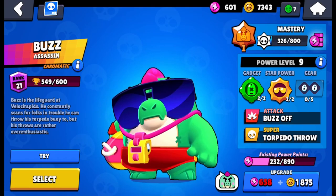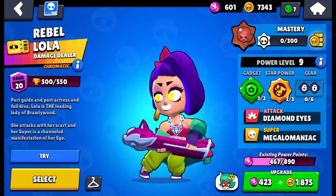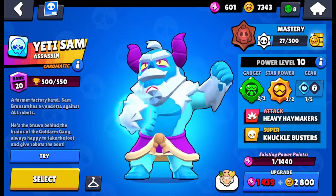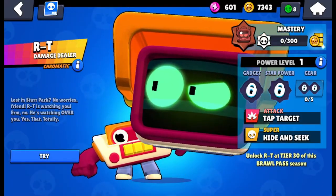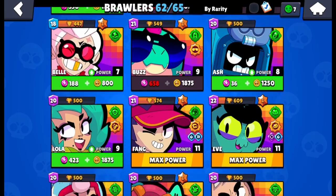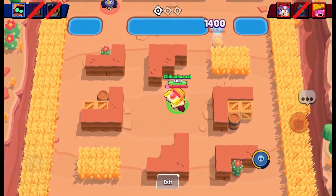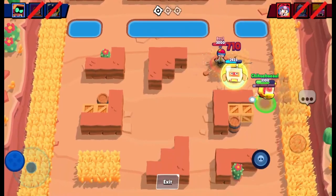Buzz can stun — it's a brawler that can stun. Ash deals a lot of damage and people are saying he's the best tank in the game. Lola can spawn a clone. Fang can super in and deal a lot of damage. Eve can get her little minions out to attack. Janet can fly over walls. Otis can mute people. Sam starts with his super. Buster can reflect shots. Mandy can one-shot people and has the longest range in the game. And RT — he can place out his legs and become essentially two fighters. RT just deals a lot of damage, marks people to make hits explode for more damage, and in Heist he can place down his legs and attack for 5,000 damage per hit. In my opinion, that makes RT the best chromatic brawler.